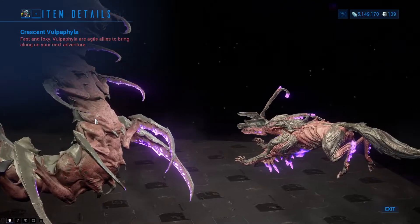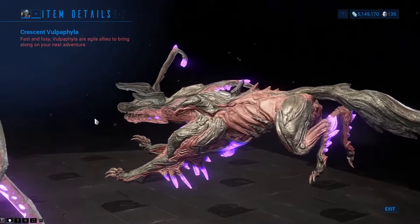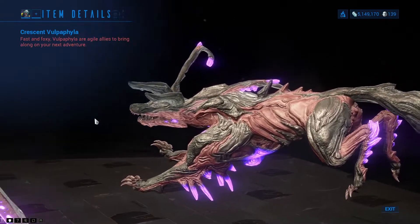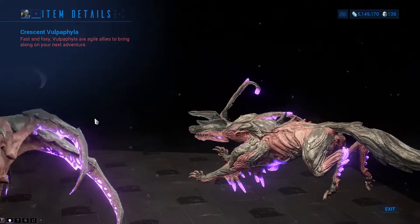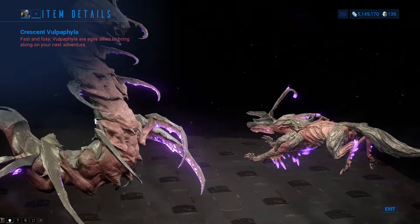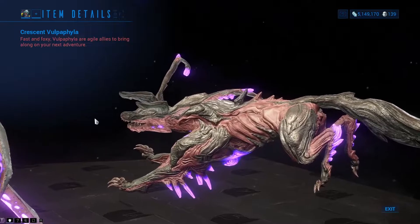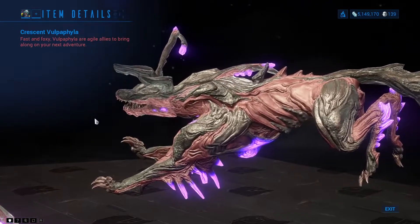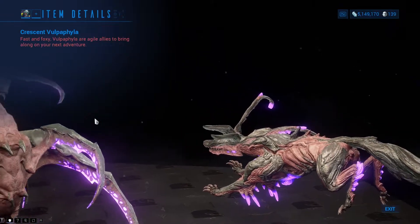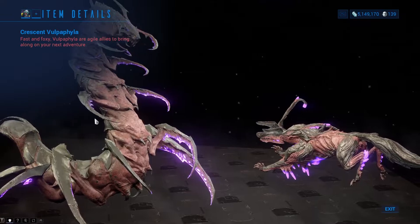Should your Vulpaphyla fall in battle, it will convert into a Sentinel for 30 seconds before transforming back into a Kavat. The Sentinel form fires projectiles that deal puncture damage, but the real benefit is that you have a companion that cannot die. Should it die in both its Kavat and Sentinel form, it will still respawn after 30 seconds. This means you have constant access to Fetch, Animal Instinct, and other utility mods that make companions worth using.